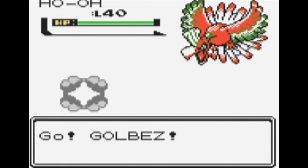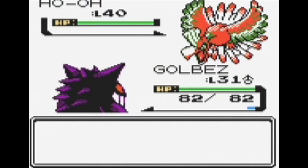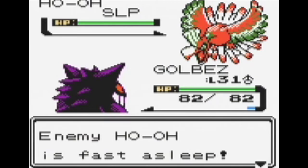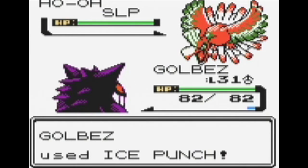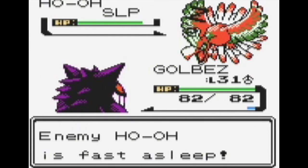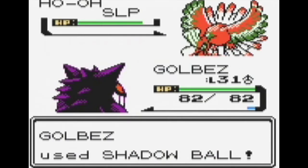This thing is actually a bit challenging to catch considering it is level 40 and we're still in the mid-30s, so this may be problematic. First thing we're going to do is put it to sleep so we wouldn't have any chance of taking down this guy. Ho-Oh is a fire flying type. This ice punch probably won't do too much damage. Maybe Shadow Ball? I honestly don't have a plan to capture this thing.